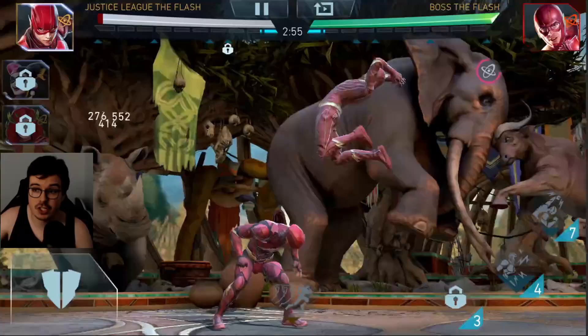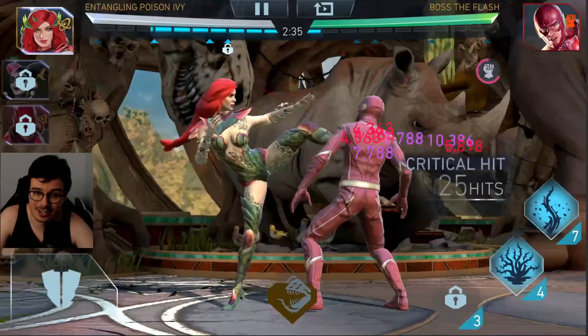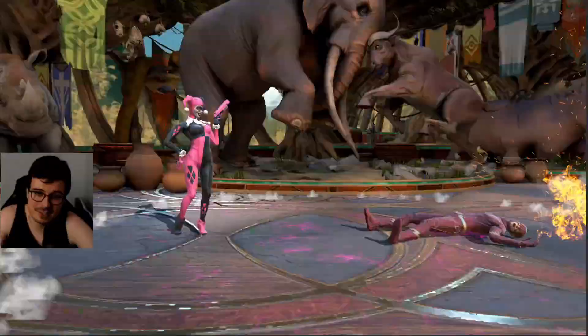First up we're going to fight Boss Flash, and he's got Chaos Stag in, so that's something we have to work around. I did put Justice League Flash in the team to give me one additional fast stack hit for both E.P.I. and Harley, mainly for Harley. But considering how much damage this man takes, I actually lost damage by putting Flash in there because it's going to take a long time to die.